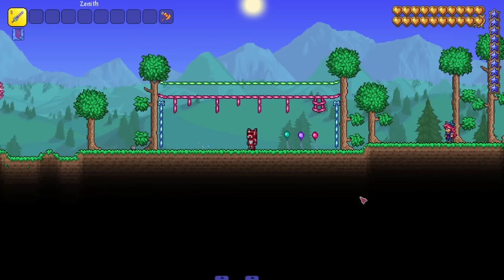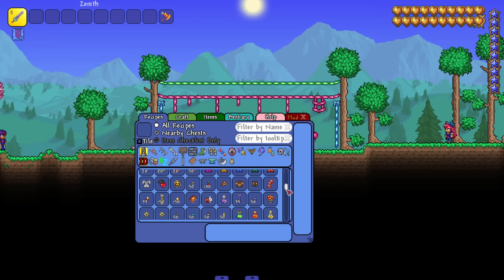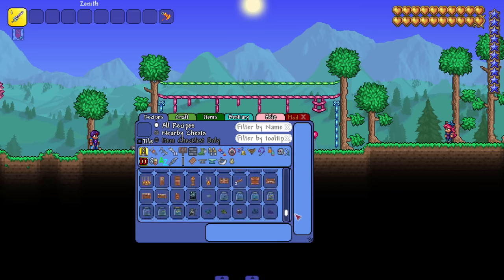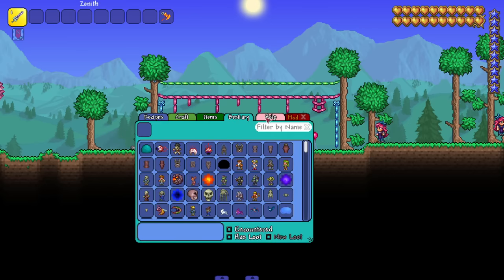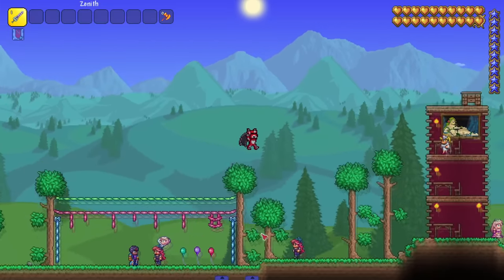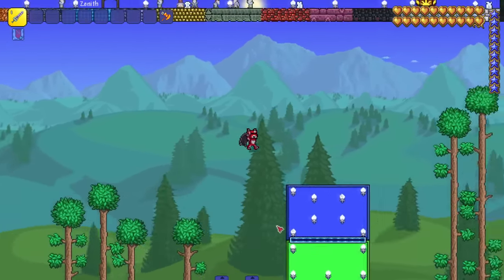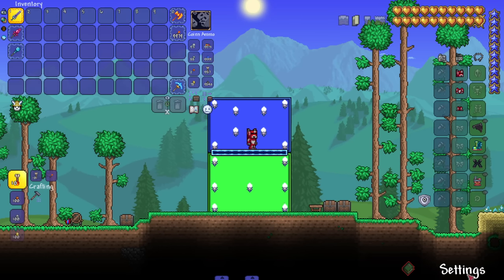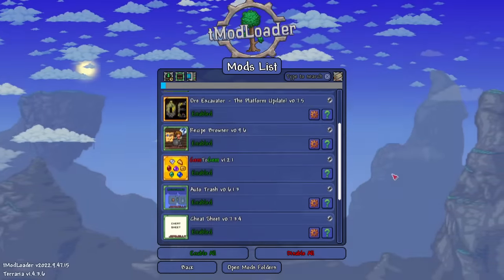The Recipe Browser mod is what you install if you don't want Cheat Sheet or Heroes mod but still need recipe lookup. There are a lot of cool things you can do with it - you can see what enemies drop, search up certain drops from enemies. It's very good to have alongside other quality of life mods, especially when playing with lots of mods where you won't remember every single recipe.